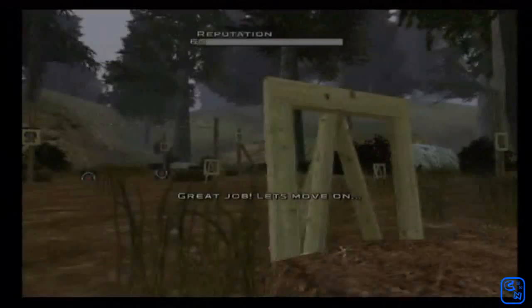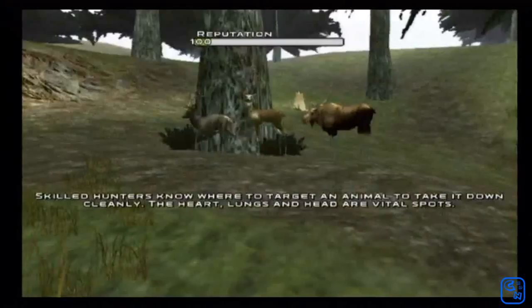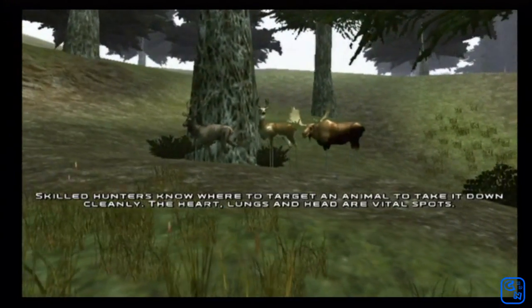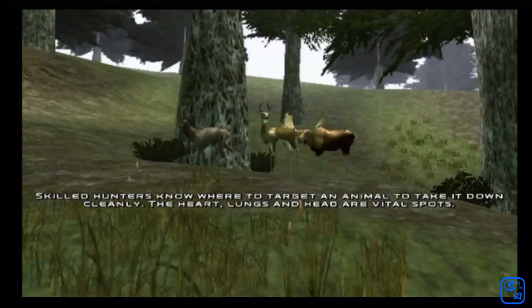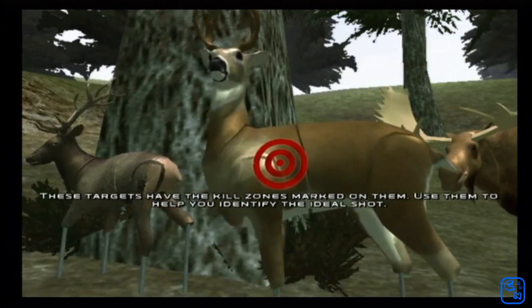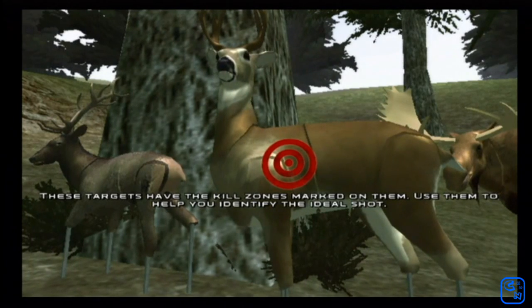Great job! Let's move on. Skilled hunters know where to target an animal to take it down cleanly. The heart, lungs, and head are vital spots. These targets have the kill zones marked on them — use them to help you identify the ideal shot.